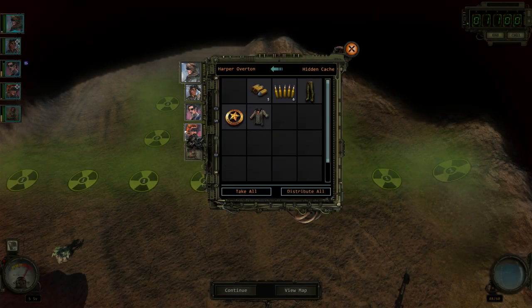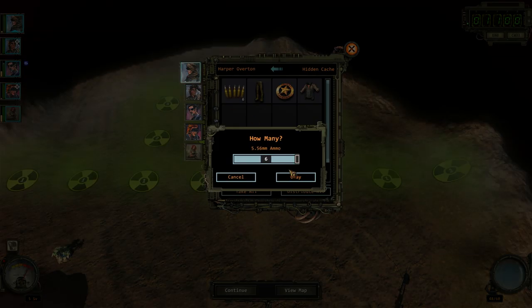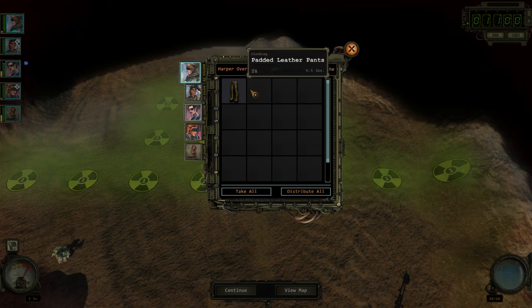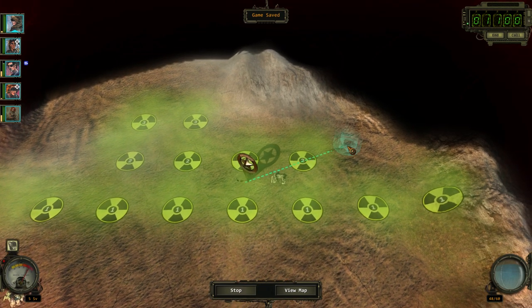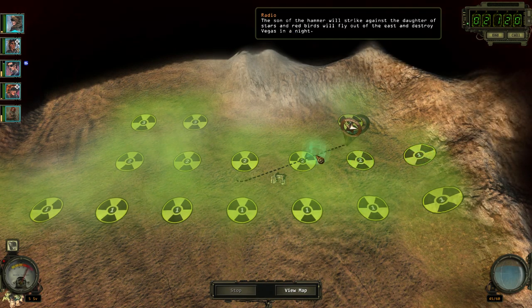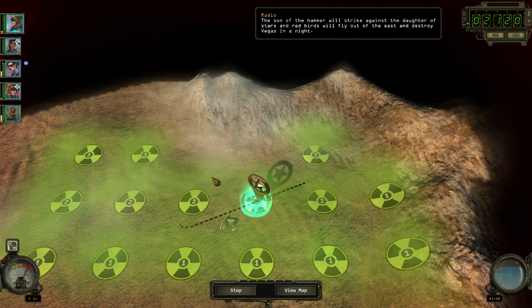See if the pistol's better than what she has. Hard ass — I think Angela's the one that has the hard ass skill, so I should probably give it to her, although I'd have to trade it out with the trinket that gives outdoorsman skill. 'The sun of the hammer will strike against the daughter of stars, and red birds will fly out of the east and destroy Vegas in a night.'